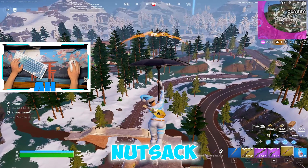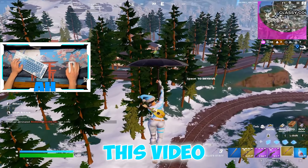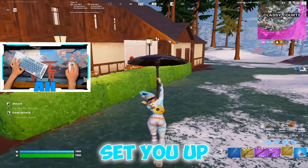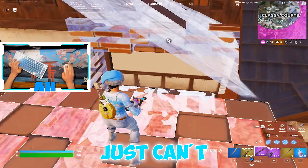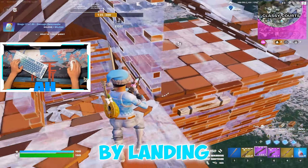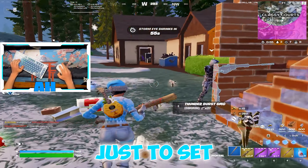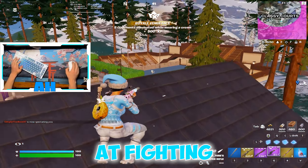Do you suck at fighting off spawn in Fortnite? If so, this video may be for you. I'm going to get into the best drops on the map that are low-key, kind of hidden away, and will set you up for an endgame. This is for those guys that really just can't get it clicking with those off-spawn fights, can't manage to do well in tournaments by landing the major POIs, but may be a lot more confident in late game or mid game — just to set you guys up to play your best games, even if you're not the best at fighting off spawn.